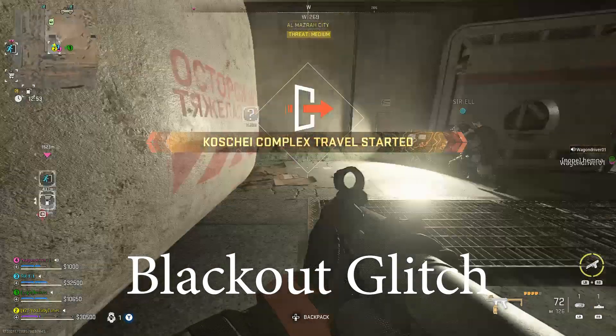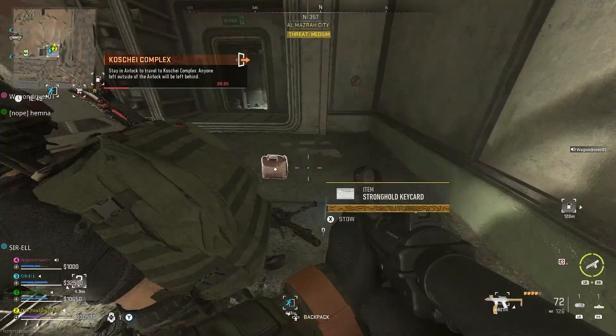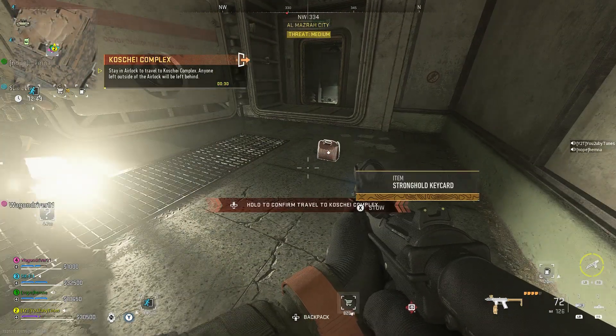Now just check your loadout and you should see your insured weapon is now contraband. Your insured weapon will go on cooldown, so either bring in money with you or drop money in a dropbox.